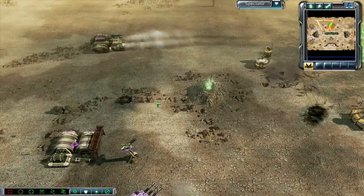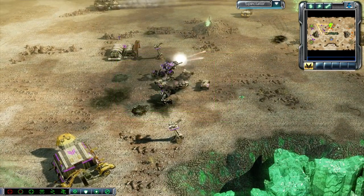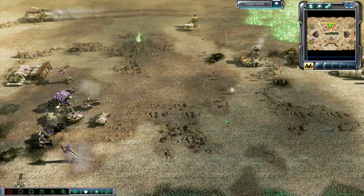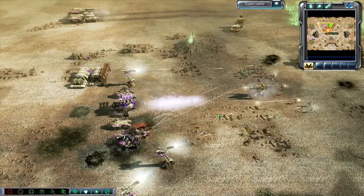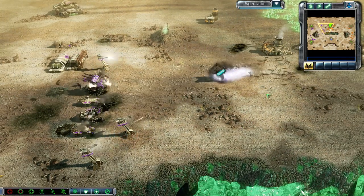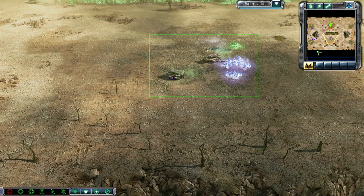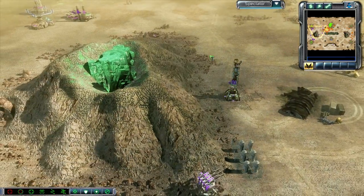Man, I gotta hand it to Gothic — he's just been pushing, or picking apart Steve Nash for part of this game. He's been putting on a lot of pressure. And Steve Nash, I think he has had a little bit better economy. But Gothic has been giving it his all. And he also does control this Tiberium spike down here.